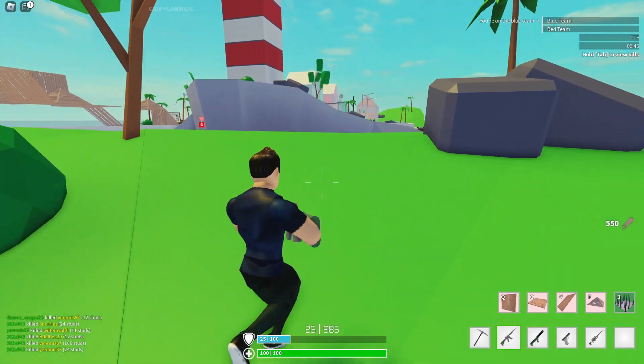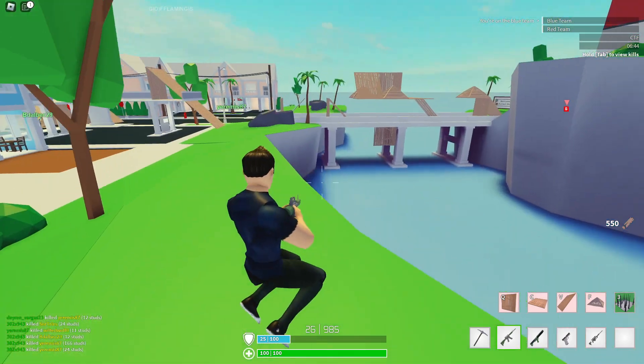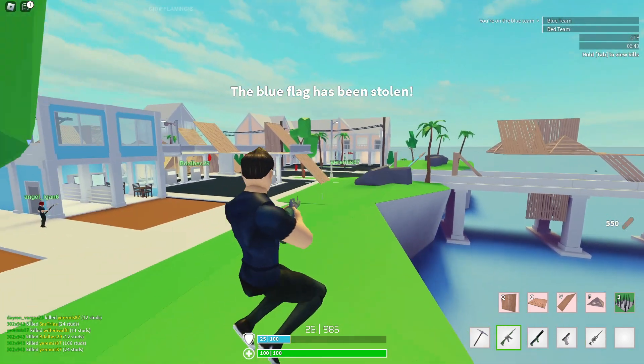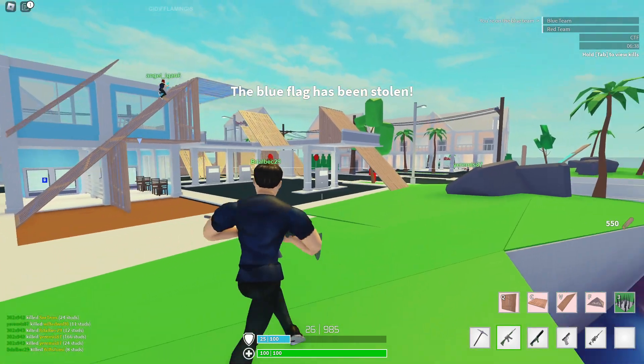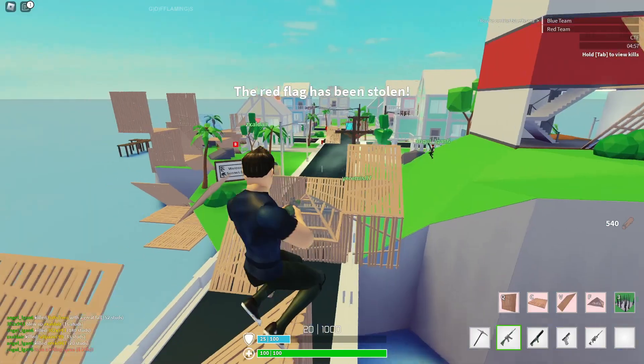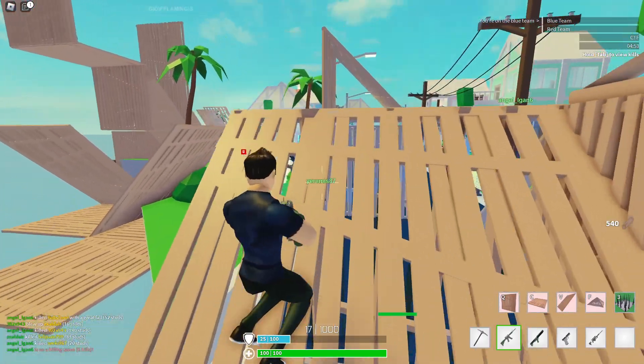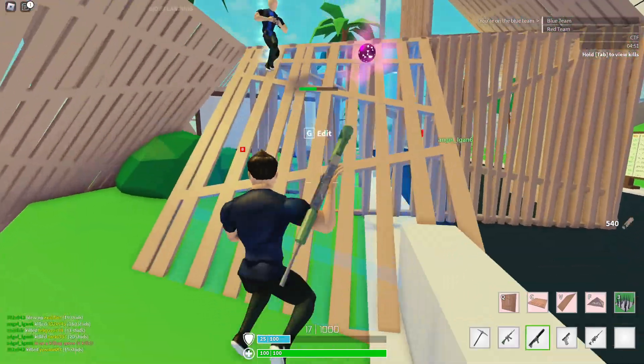I also like how there are two different islands connected by a bridge. I honestly feel like this map is so much better than the new one. I had the hand cannon and I could literally just get everyone with it.